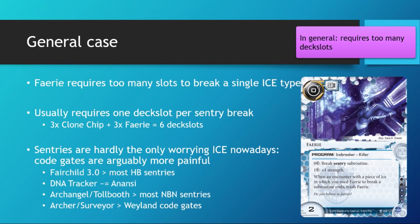Only against Weyland would Fairy be nice, because they don't have that many dangerous code gates, meanwhile their sentries are very dangerous. For the other 3 factions, the code gates are just as dangerous, if not more, than their in-faction sentries. So Fairy's relevance has just been dipping as time has gone on, as the card pool has expanded, especially on the corp side.